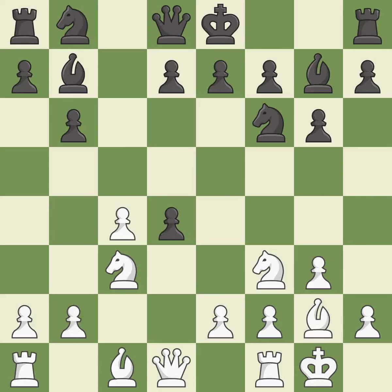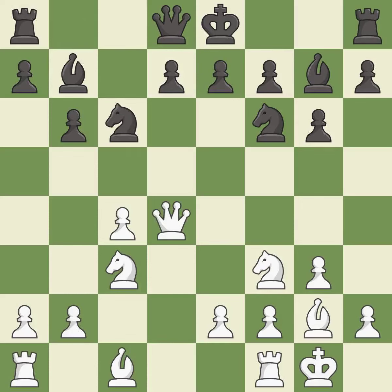After all captures, this is an equal trade. This develops a piece while also winning a tempo on the queen. It is the last book move. This move puts the queen on a safer square — it is best.